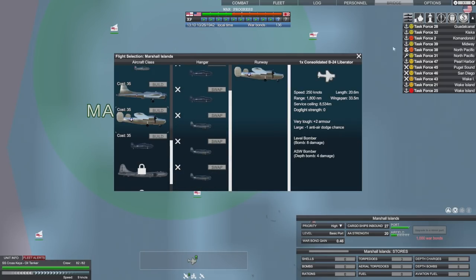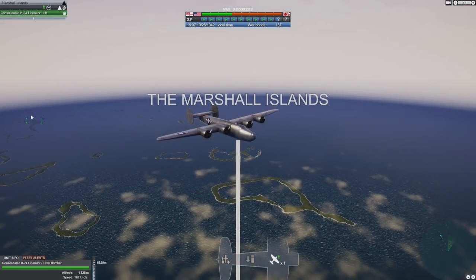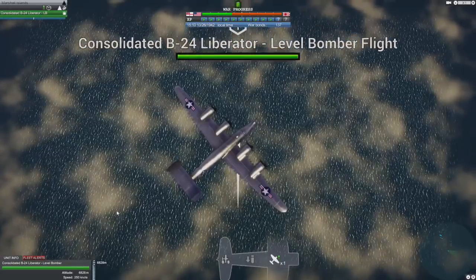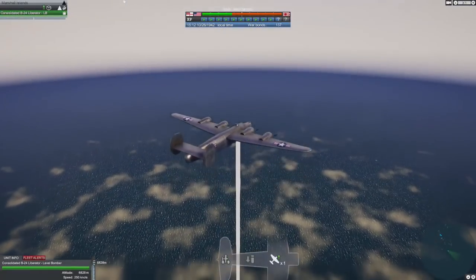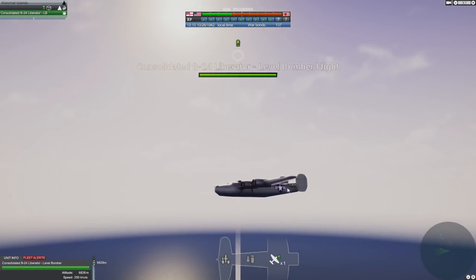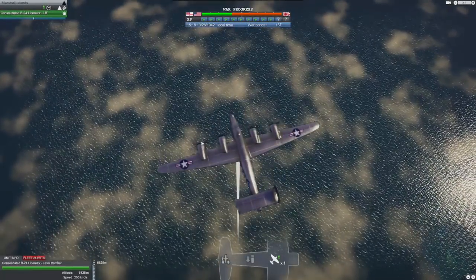Nice, swap that out - and the B-24 can start looking for those subs. Here is our beautiful B-24 Liberator flying over the Marshall Islands - any joy with those subs? He's on patrol. He doesn't have a rear gun, but he's got a top turret and a nose turret - his ball turret could be drawn up, it could be cold, you never know.